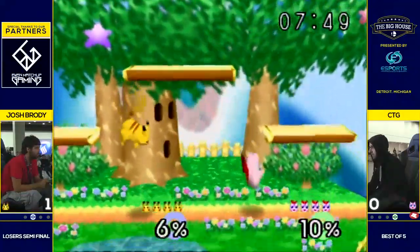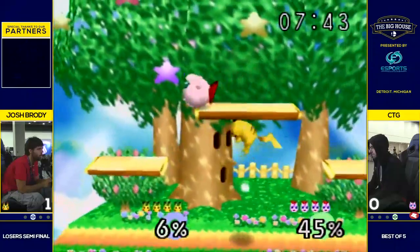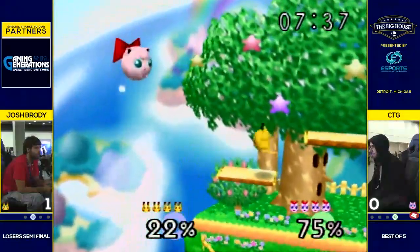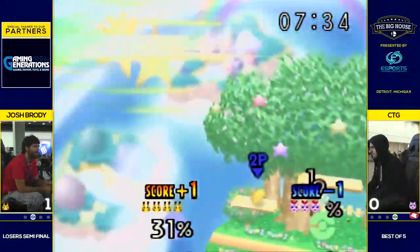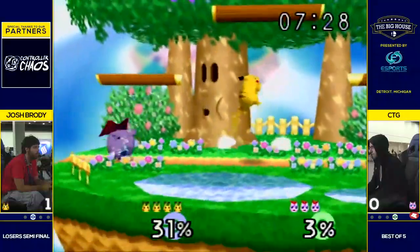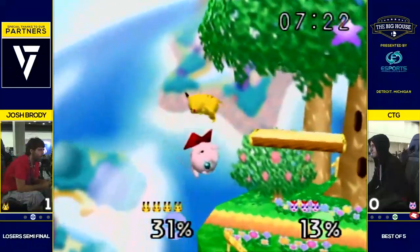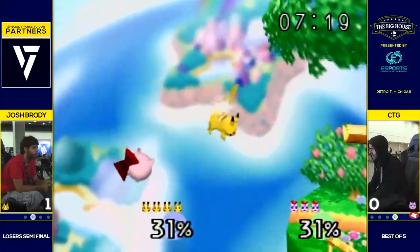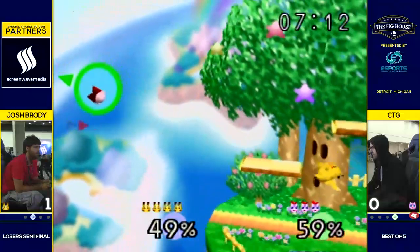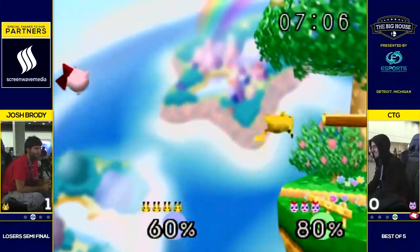Brody seems to have his eyes set a little further in bracket. He's made short work of CTG in game one. Another match between two very aggressive players — CTG in a very aggressive match. We won't really see that CTG-Dawgs matchup, but it was a lot of stray hits from Dawgs. Brody makes all of his hits really count — he doesn't always need the combos, but he's had this crazy almost zero-to-death whenever he needs them.